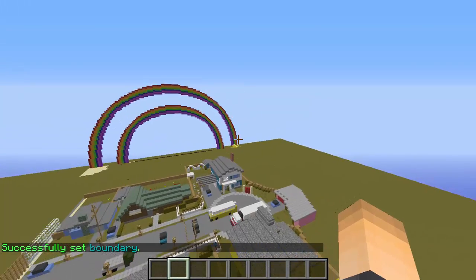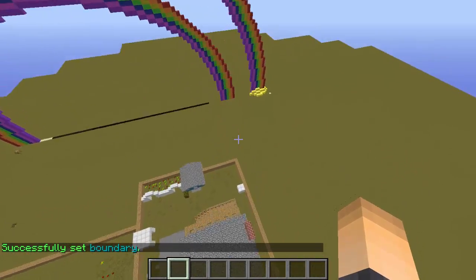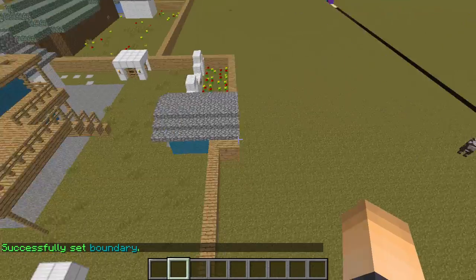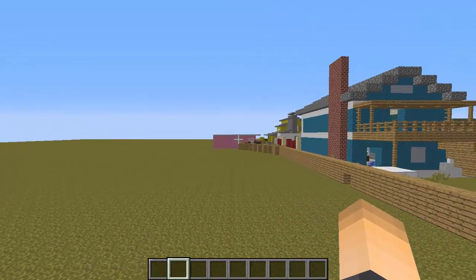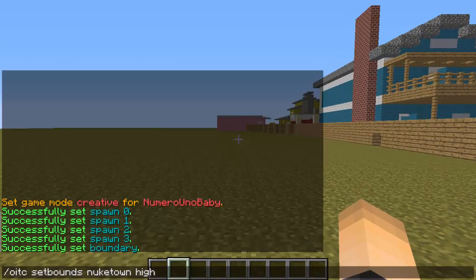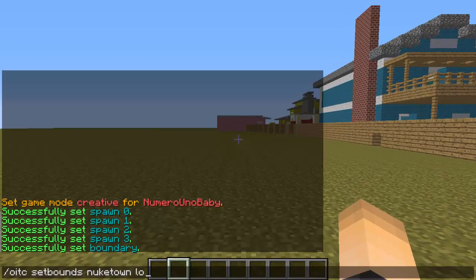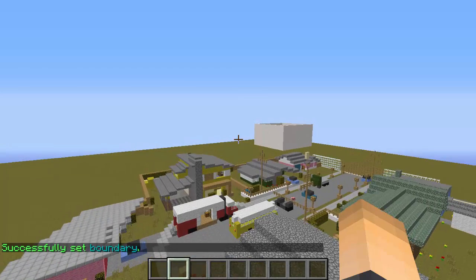Now I'm going to set the low boundary. Make sure you capture everything on this side as well. Same command, except instead of 'high' you're going to type 'low' and hit enter. There we go — now we've set both boundary points and we're done with that part.